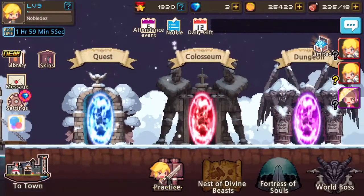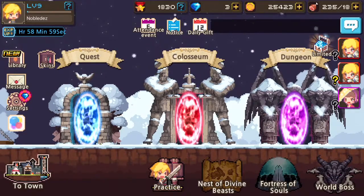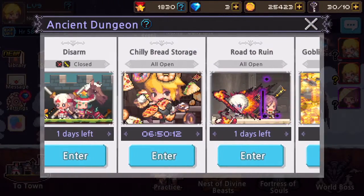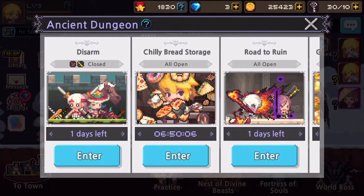So if you come over here, you got quests, coliseum, and dungeon. Coliseum — you can play against other players from around the world or your friends list. I have not done that yet. And dungeon — I have not tried this yet, but I guess these are daily things you can do. I did get dungeon keys — I have about 10 of them. I can enter this dungeon right here that says one day left, so I might do that later on today.